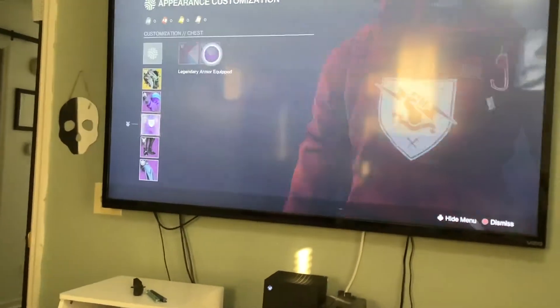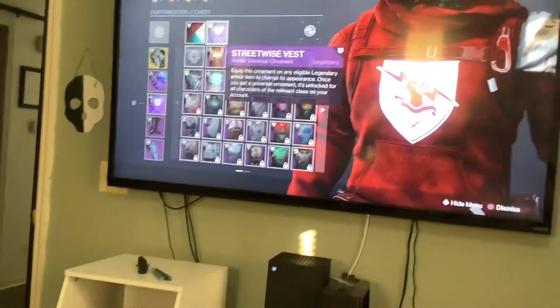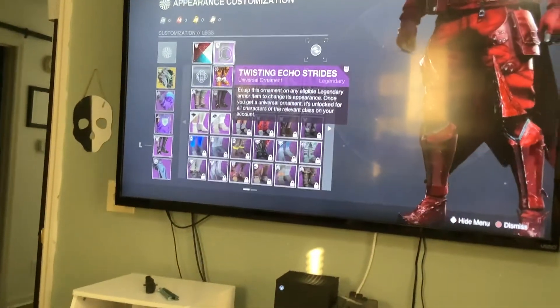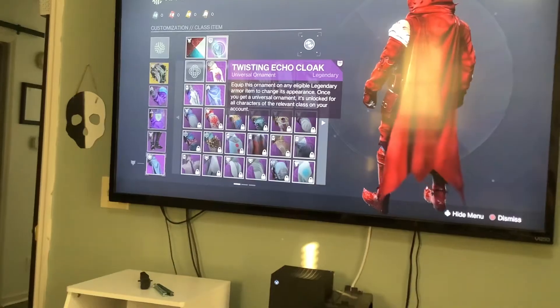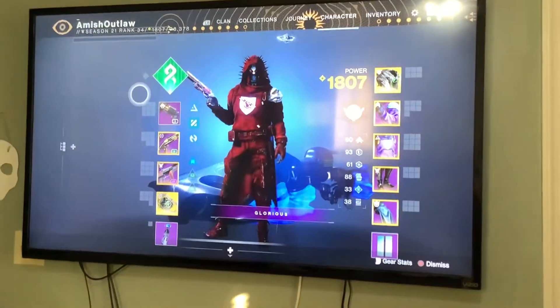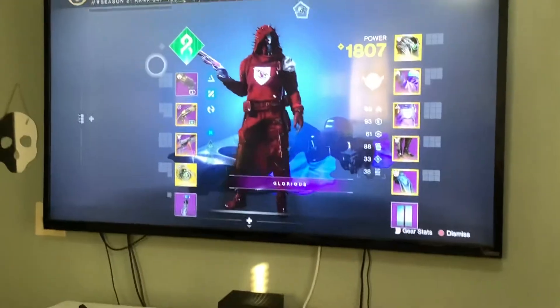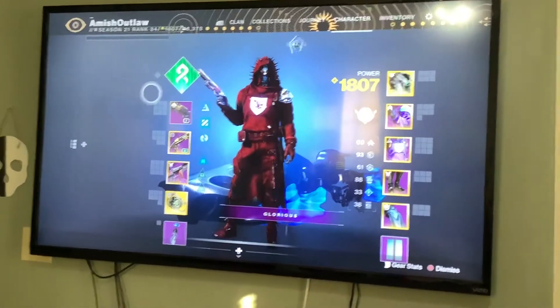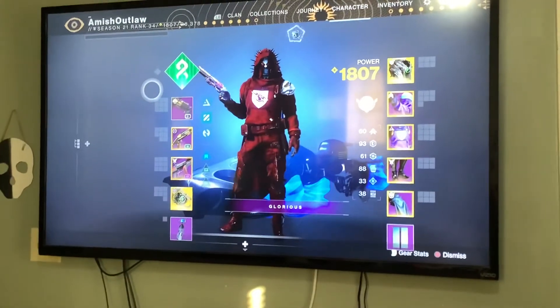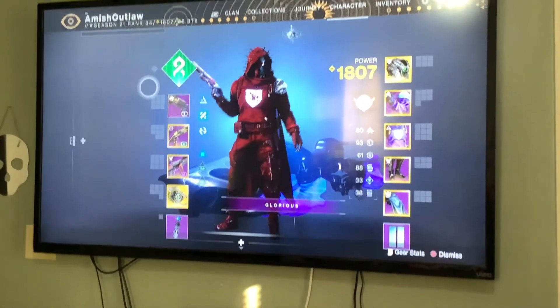You'll also need the Streetwise Grips, Streetwise Vest, Twisting Echo Strides, and Twisting Echo Cloak. Here are the results — it looks pretty sick. It is pretty hard to get because you have to do a raid, but there's probably other options out there. What the hell!